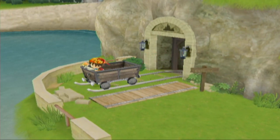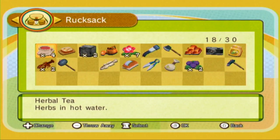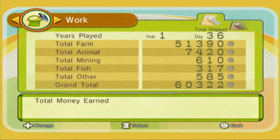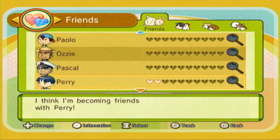Wait, do I have any tea on me? I think Perry still needs some. He is only at two hearts, I believe. Let me check. Yeah, I have some tea on me. Let me check all my relationships. Perry is... that's Candice. I'm starting to get some hearts with some people. Perry's only at two.